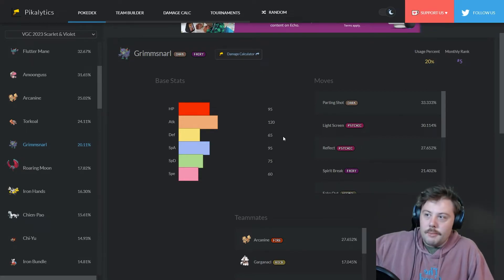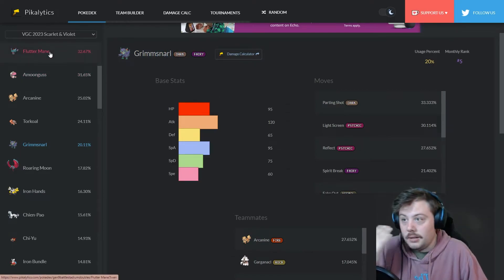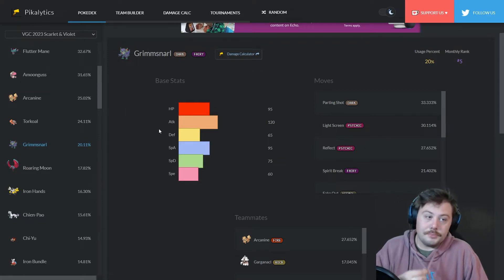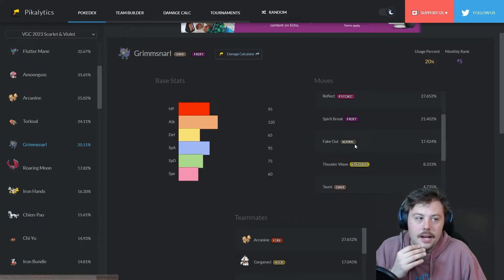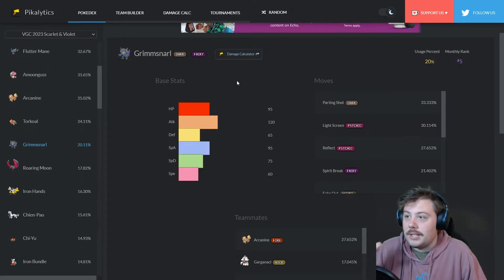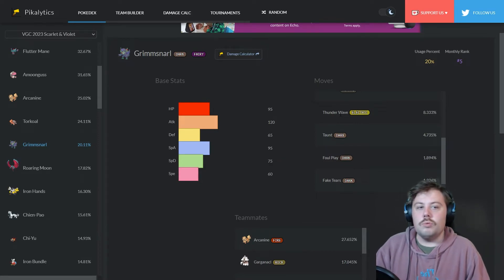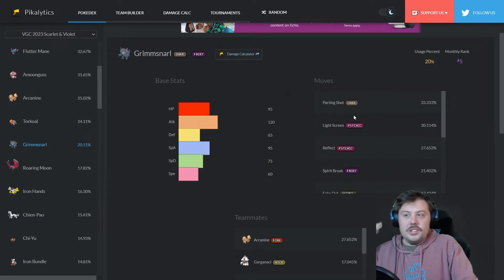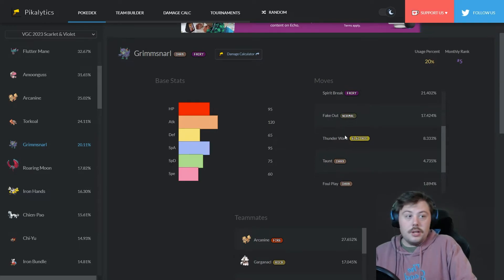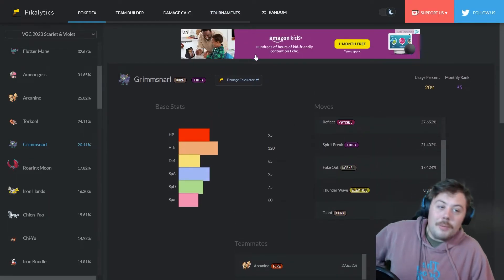Grimmsnarl can be pure support or deal actual damage since we're not fighting Kyogre or Groudon every game. Fairy and Dark is decent typing — it matches up okay into Flutter Mane. You can Sucker Punch Flutter Mane before it moves, Thunder Wave it to slow it down, or set up Light Screen against it. If you see Grimmsnarl on the screen, it realistically could press any of 10 different moves.